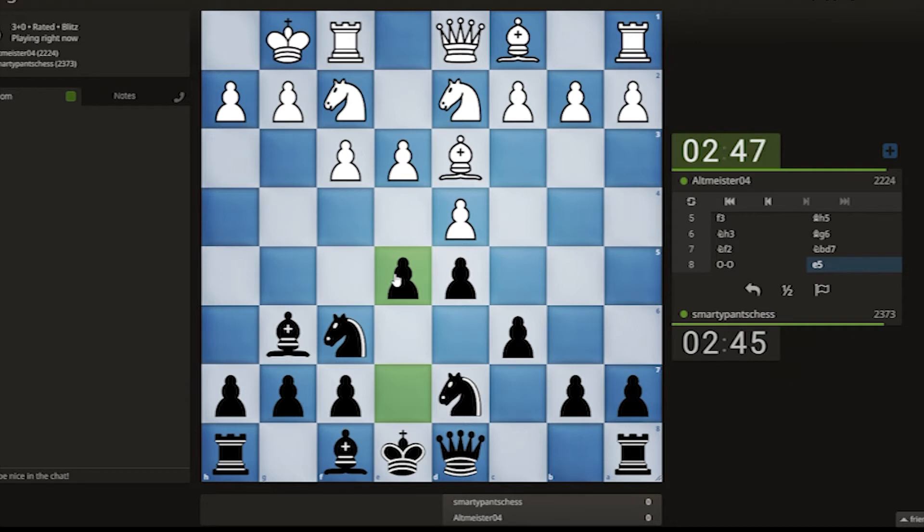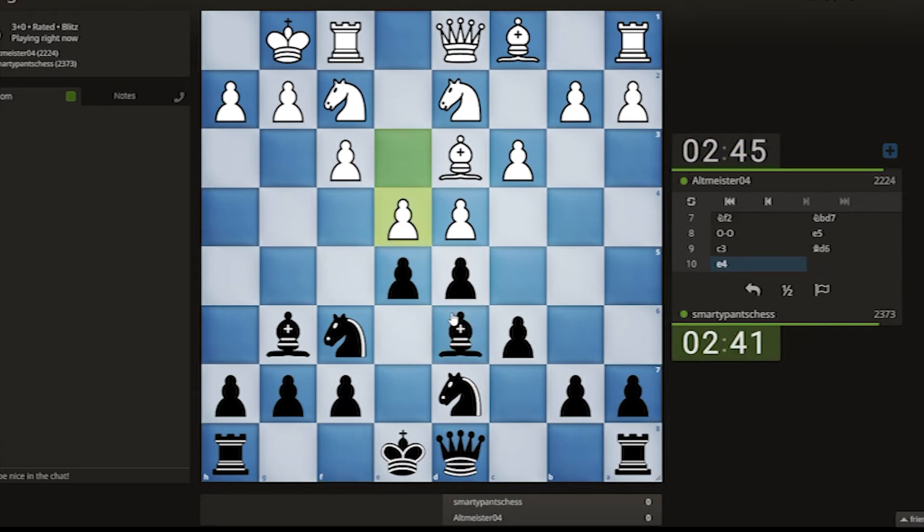I think e5 is a good move, actually. I was going to play e6 originally, but now I can just get my pieces out with ease. Do I care that he's going to open everything up? Not particularly. Do I take this or not?